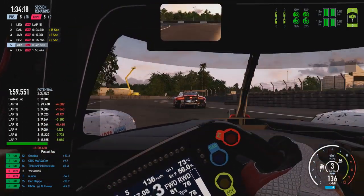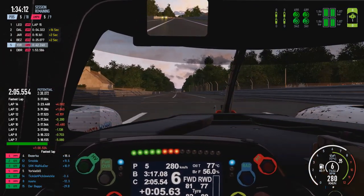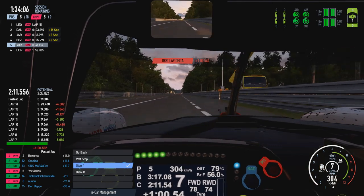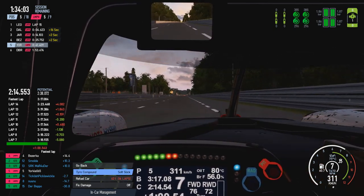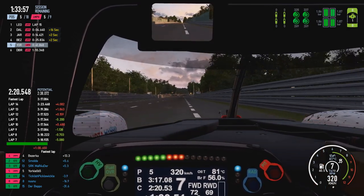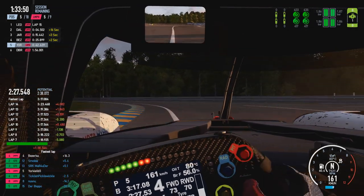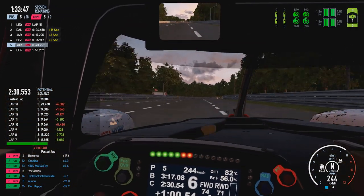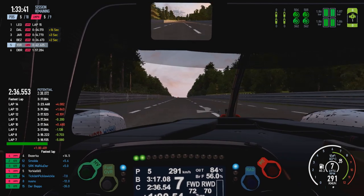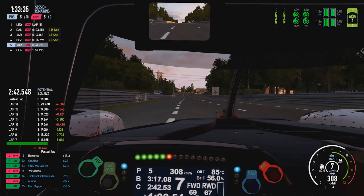Coming up behind TPW again, now putting him two laps down. Obviously we've already passed him twice but he's unlapped himself while we were in the pit lane, as the GTE cars can go quite a bit further into the race than the LMP cars - they can do a full hour here at Le Mans whereas we can only do about 40 to 45 odd minutes, and even less for the Audis. Continuing to press on as we're coming up towards P2 and P3 in the GTE class as the sun is continuing to set.